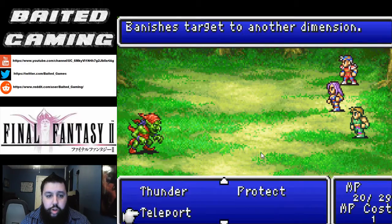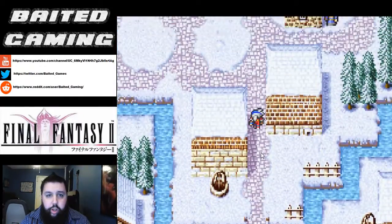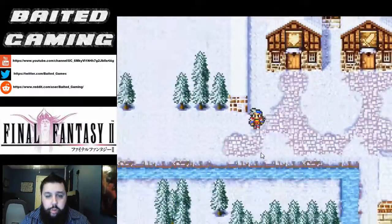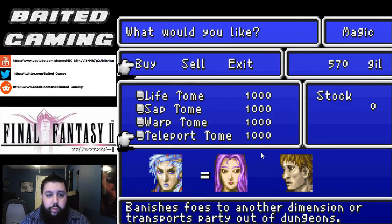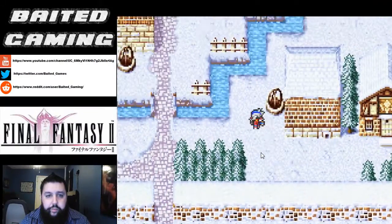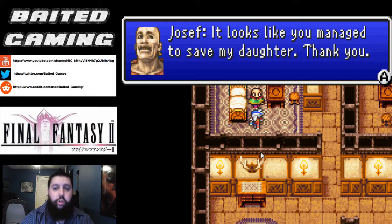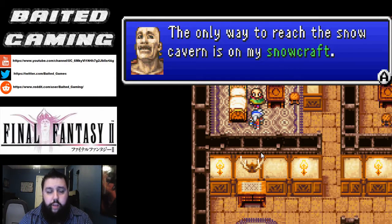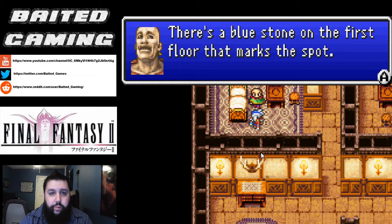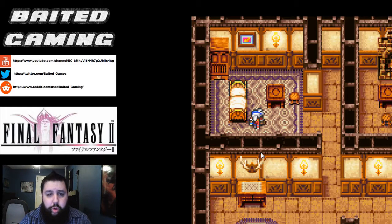We're going to head inside and talk to Joseph about where the Goddess Bell is. While we're here, let's check out the magic store. Life, Sap, Warp, and Teleport — we don't need any of this. We're going to head into this building and go talk to Joseph and ask him about the Goddess Bell. We managed to save his daughter — she was one of the ones inside the Semite Falls that was enslaved and captured and forced to work the Mithril mines. We're going to ask him about the Goddess Bell, and he says the only way to get to that cave is on his snow craft, and his snow craft is in Semite Falls. But he's the only one who knows where the secret room is, so he'll have to come with us. He says he's sorry he couldn't help us find the Mithril, but he'll make it up by coming to help find the Goddess Bell.